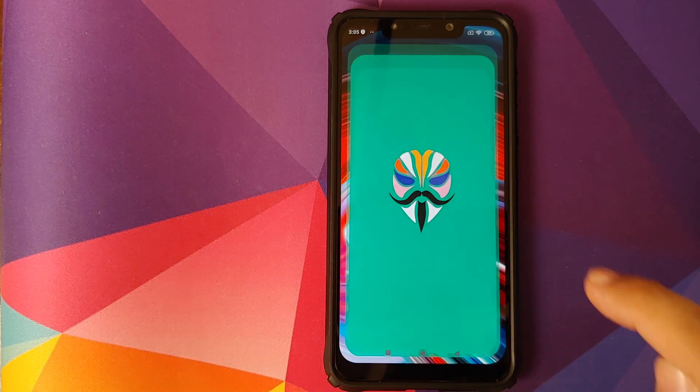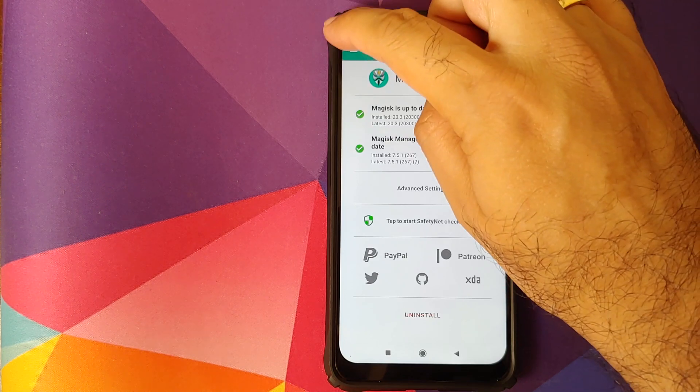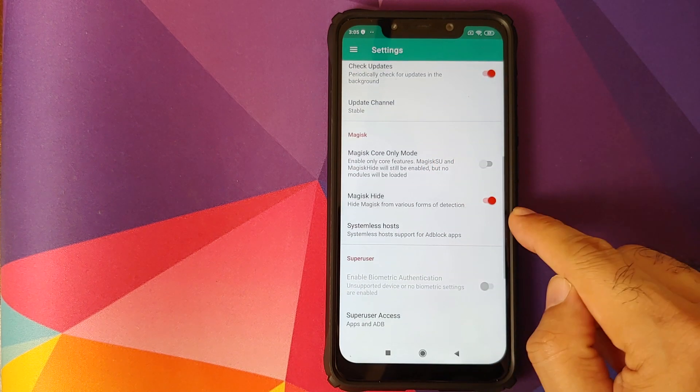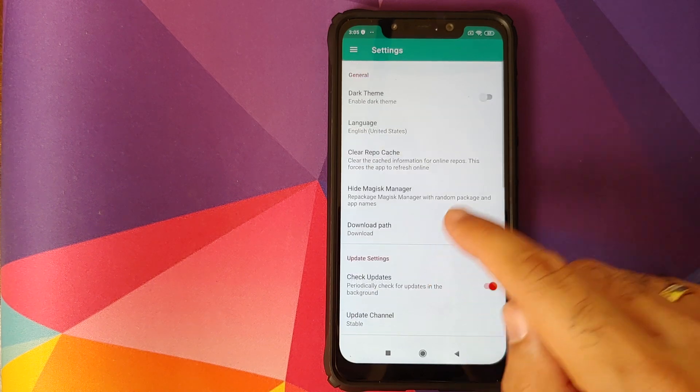I am rooted using Magisk and I have Magisk Manager installed. Let's first go through the settings in Magisk. Click on the three-bar menu on the top left, go into Settings, and make sure that you enable Magisk Hide — this toggle needs to be enabled.